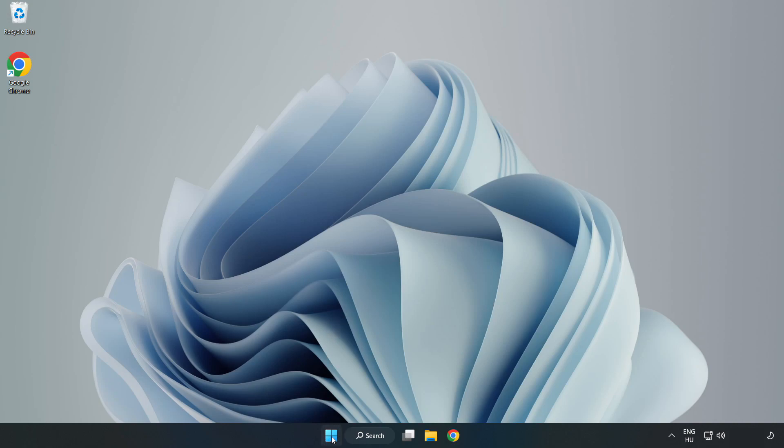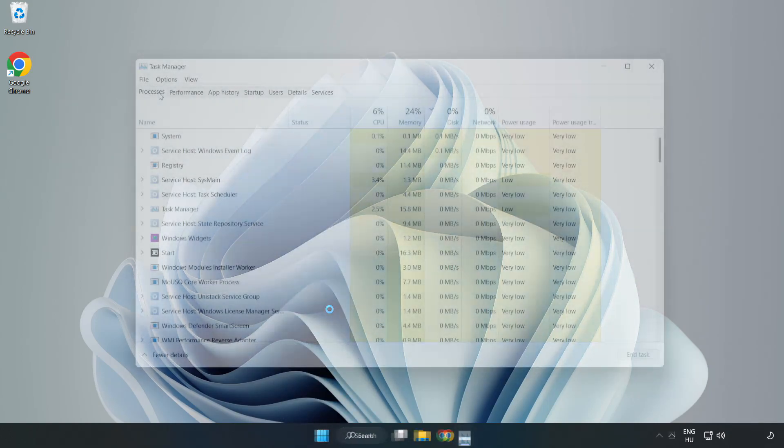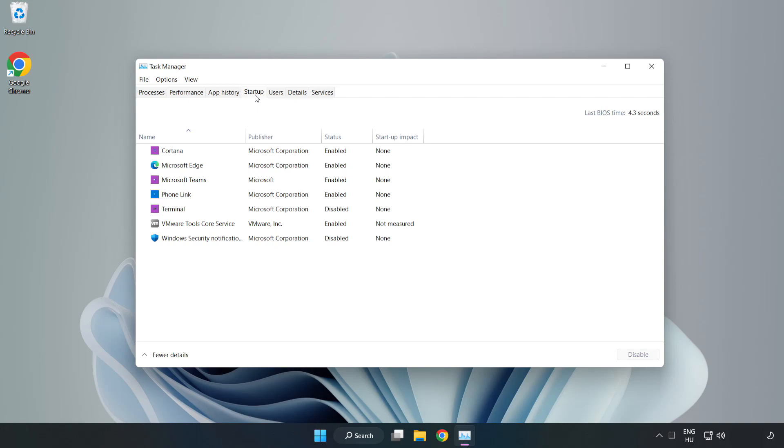Right-click the Start Menu and open Task Manager. Go to the Startup tab and disable unused applications, then close the window.